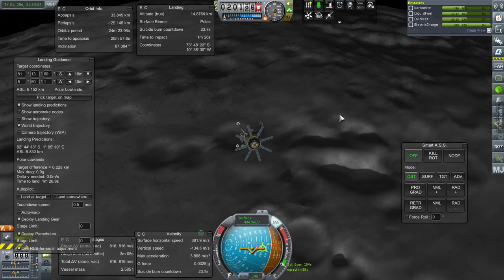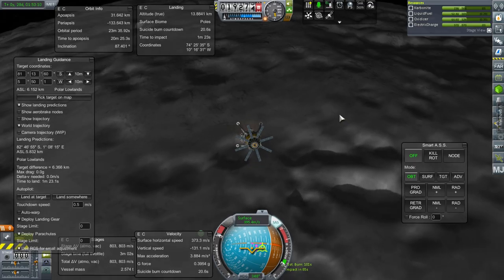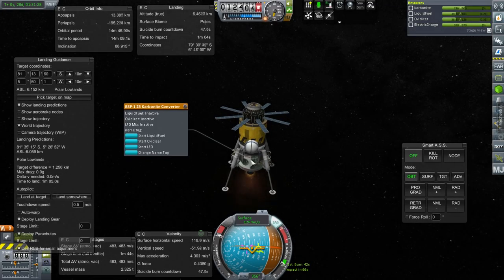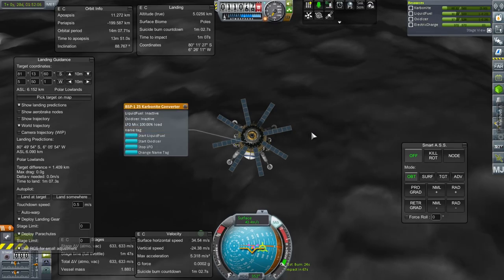There we go — poles. I'll prefer polar lowlands but I'll take poles if necessary. I'm going to on the fly start LFO conversion, as long as our electric charge holds out. With the carbonite conversion going on, our delta-V is going up — that's always nice.